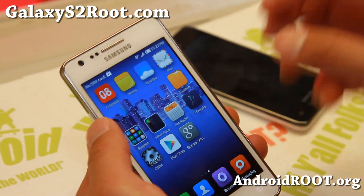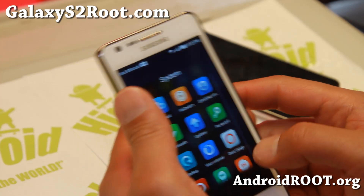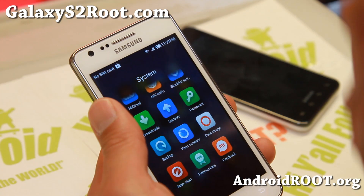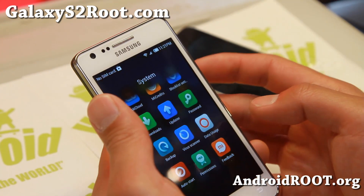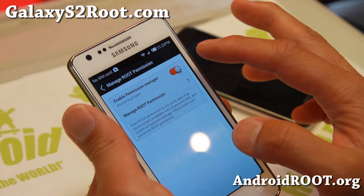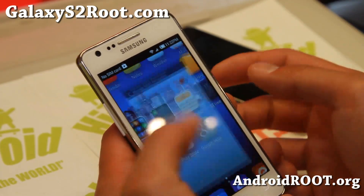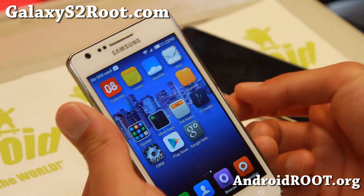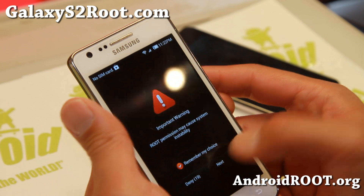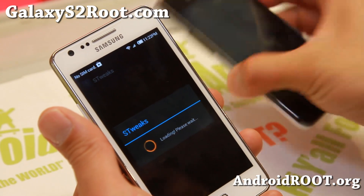Looking pretty good. Also make sure you flash Gapps to get the Play Store. One of the things with myUI ROMs in general is that root is disabled by default and people think there is no root. Go to System, go to Permissions, go to Manage Permissions and turn it on and then you will have full root. This is basically like SuperSU for regular TouchWiz ROMs.